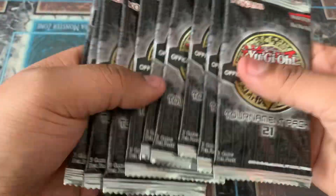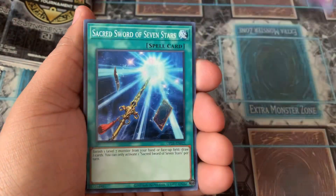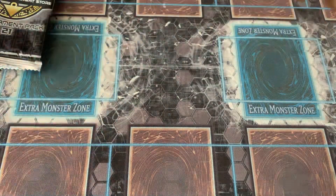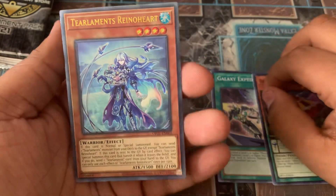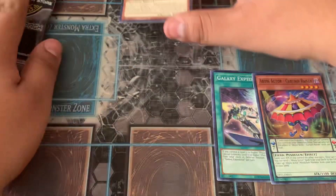Let's get into our 10 packs of OTS 21. Could we pull an Ultimate Rare? That'd be cool. Even after hoarding them away, I don't think I'm going to pull one, but gotta try. We got Network Trap Hole, Sacred Sword of the Seven Stars, and a Sprite Red. Opening up the next OTS pack: we have Galaxy Expedition, Abyss Actor Curtain Razor, and — Ultimate Rare — Tear Limits Rhino Heart. It's an Ultimate Rare at least. It's not a good one, but I'll take it.